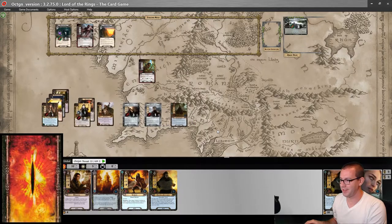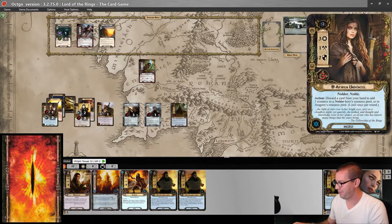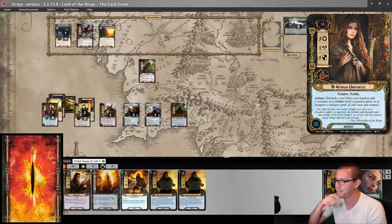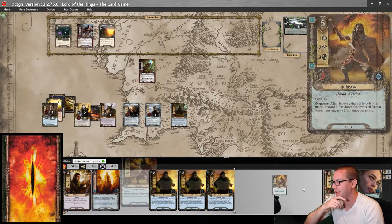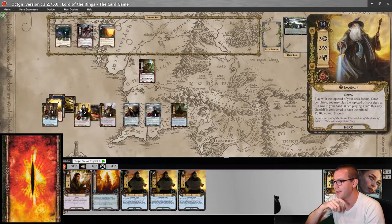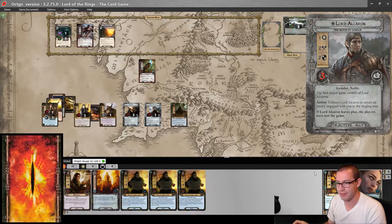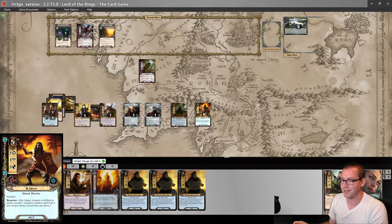So let's move on to the next one. Dunedain Pathfinders all in a row. Forgot the Faramir questing resource again, which was going to go on Arwen. Wizard Pipe to pull this on top and get Jubeir back there, so I can go one, two, three, four, five — play Jubeir. Because that shadow cancelling is huge.